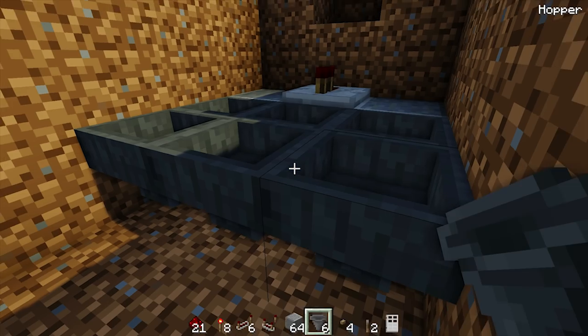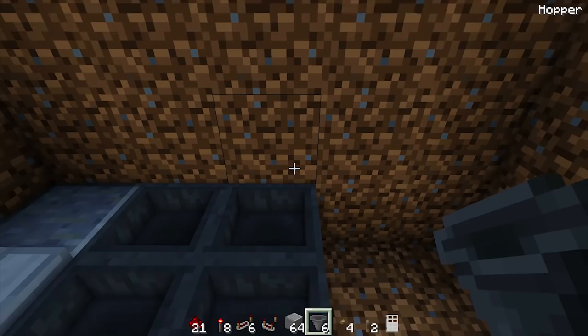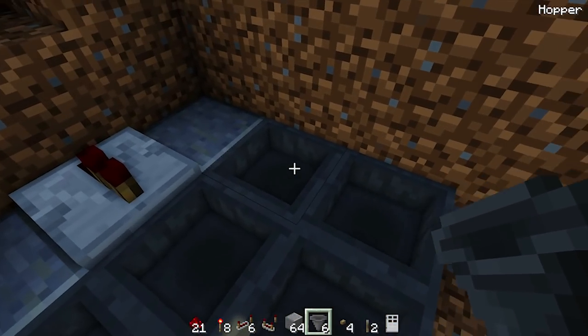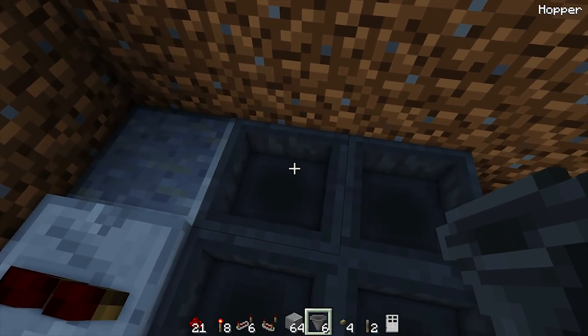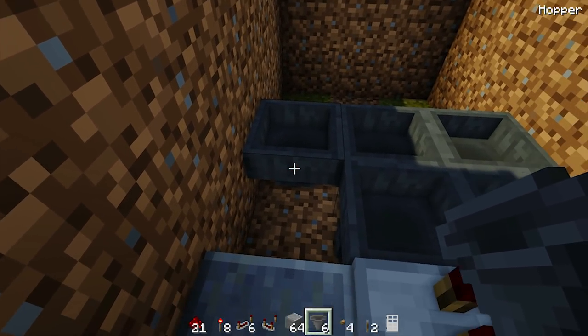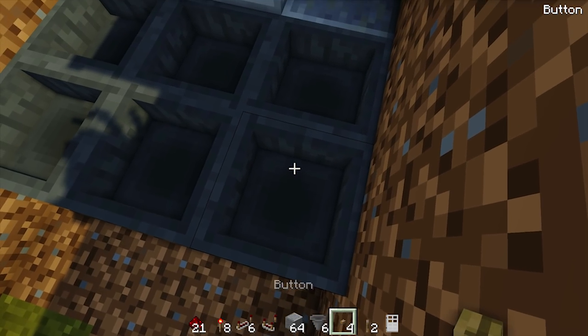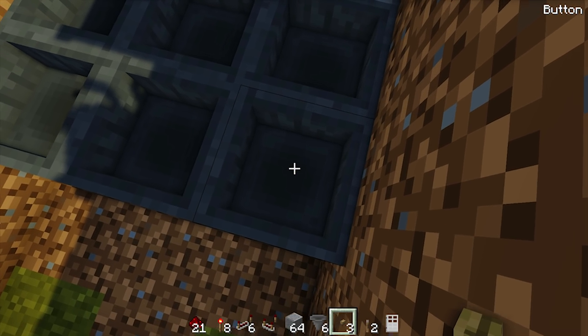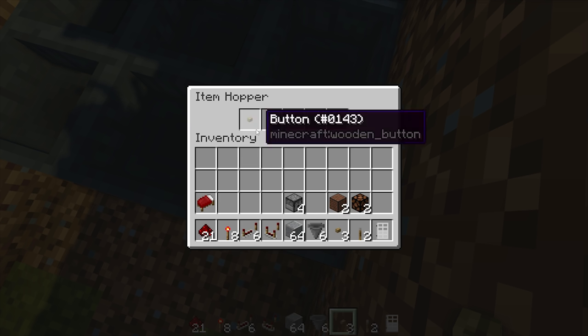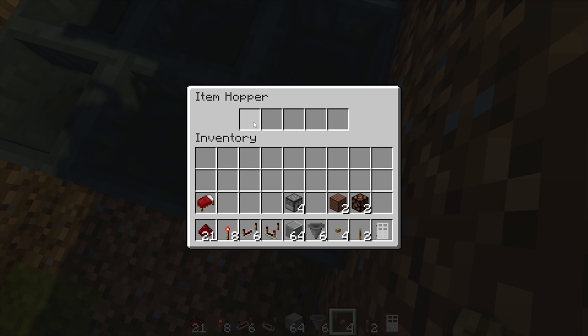Once you've placed them in the correct order, all the hoppers should lead into this one. Destroy the first one and then place it facing into the last one - crouch and right-click. Then test to make sure this goes around by chucking one item in. If you look in there it should flash that item, and then get that out.